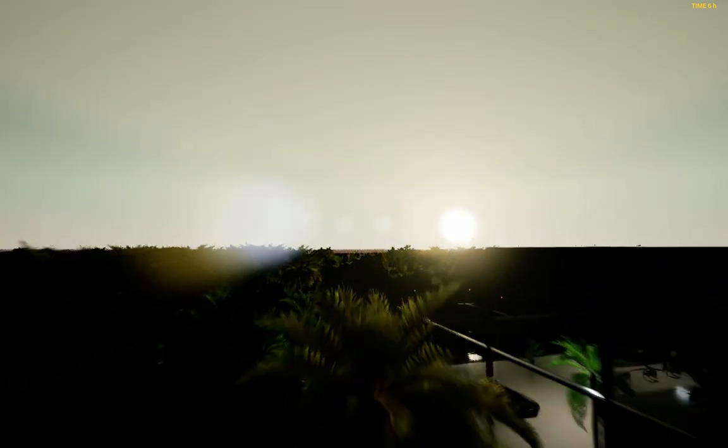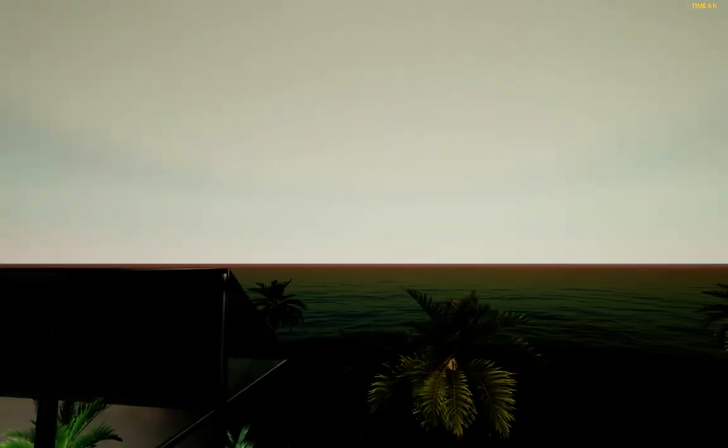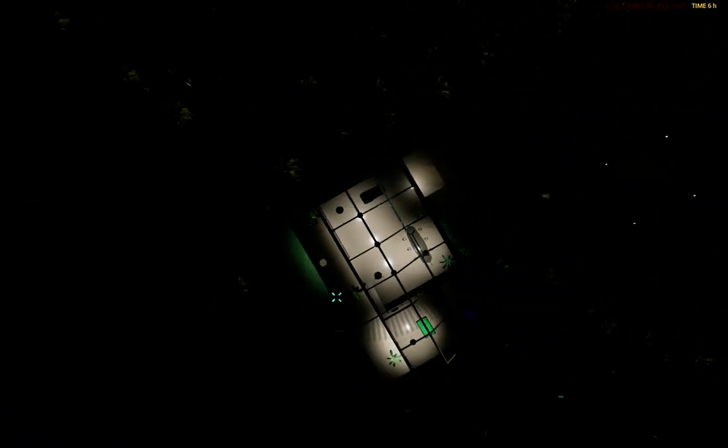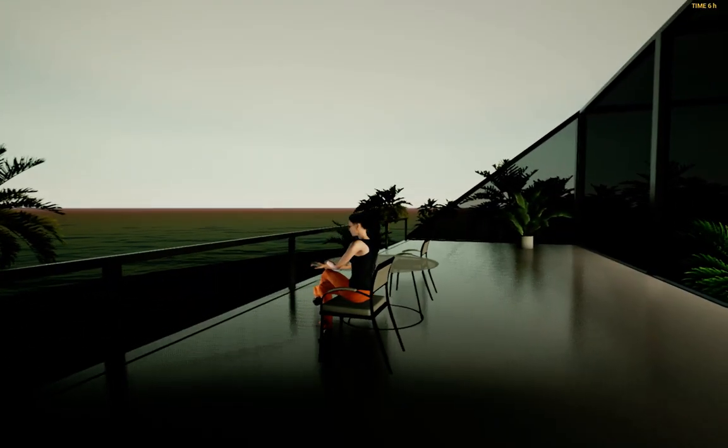It's an absolutely glass-type house with two floors. Let's look inside for more detail. Let's select the main hero. She's looking out at the sea.